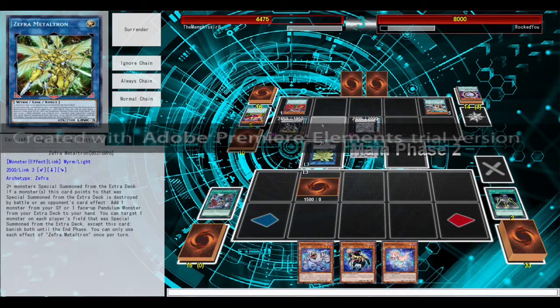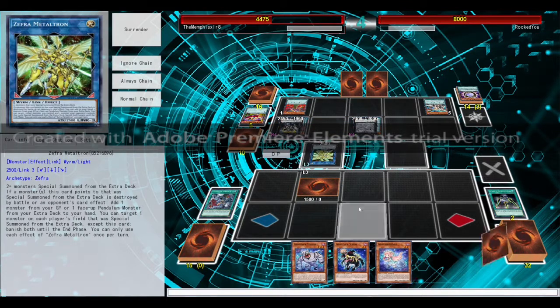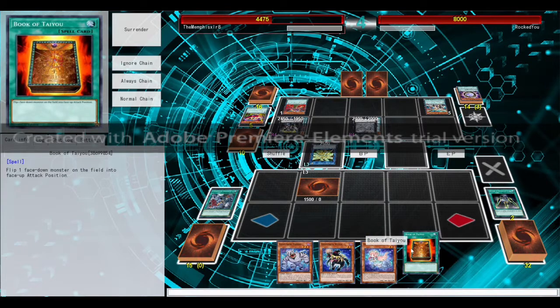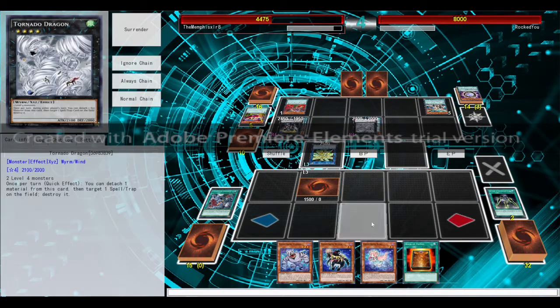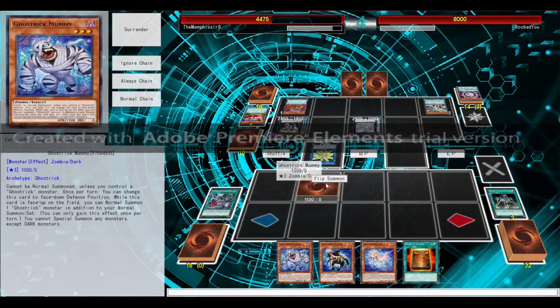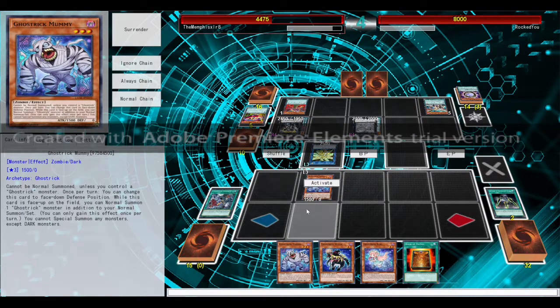Ghost Tricks are rather small monsters. Their whole gimmick is spooking opponents with face-down mode, and then attacking them and such. Actually, that could potentially be helpful. We've got our Dolly — we can flip face up, and during the end phase his monsters will go face down. Then I can switch a Ghost Trick from the deck face down. We're going to flip up our Mummy, but not activate its effect yet.